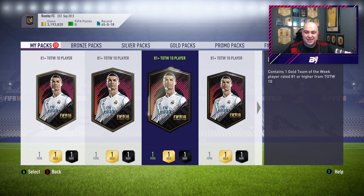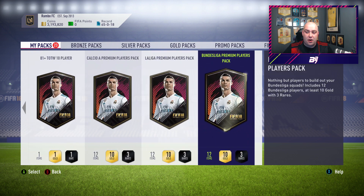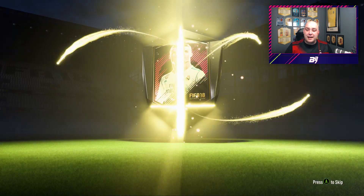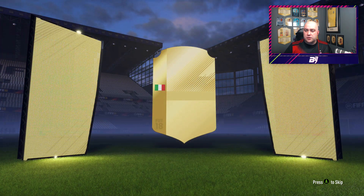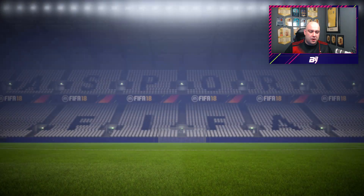These packs are not going the best - all of it's untradable. More than likely we are going to step on the toes of in-forms we've already got. It is 81 rated plus, but I'm hoping we finally get a drop - they are boards we get. Belotti - not bad. Belotti of Torino.